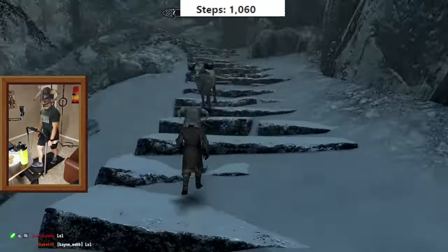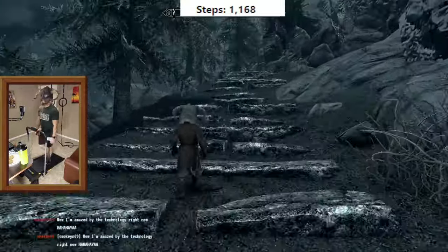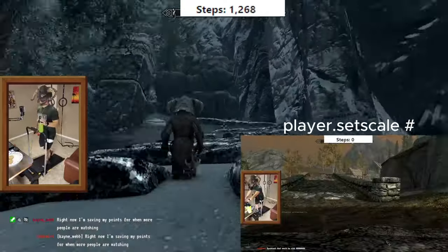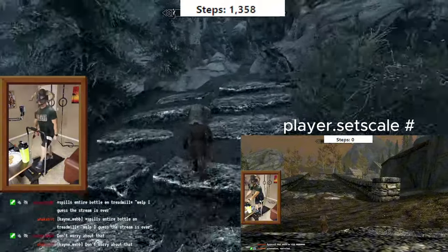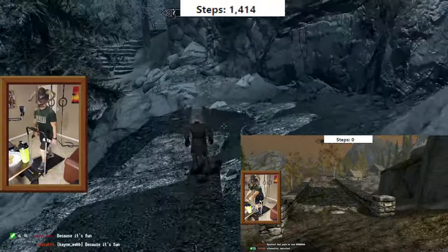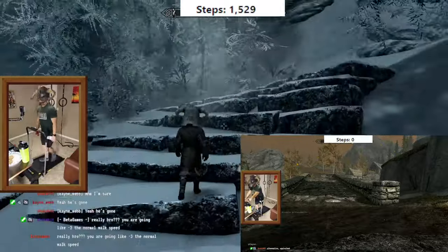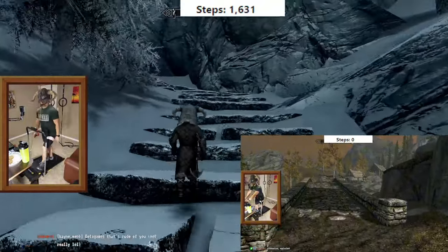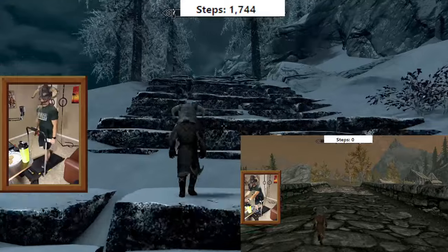I can't exactly scale up the game world super easily, so the next best thing is to scale myself down, which is fairly simple except for a couple of things. First, you can't use the normal game's scale down command because it majorly slows down the animations of the characters, and you end up taking exactly the same amount of steps for a given distance, which would mess up the step count. So that won't work. To get around this, I'm using three mods that make it so I can be as small as possible without messing up the walking animations.